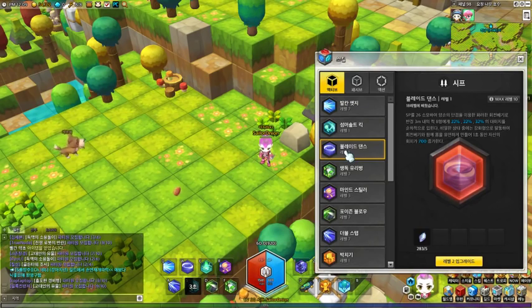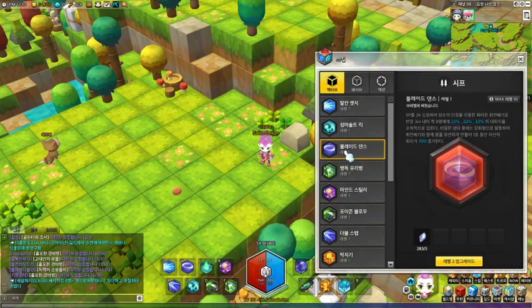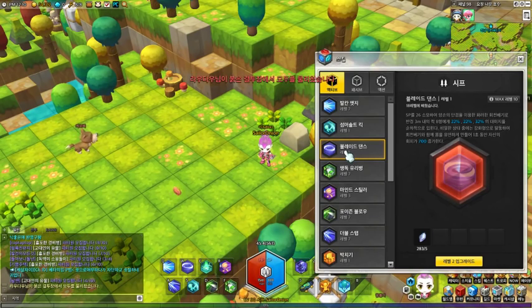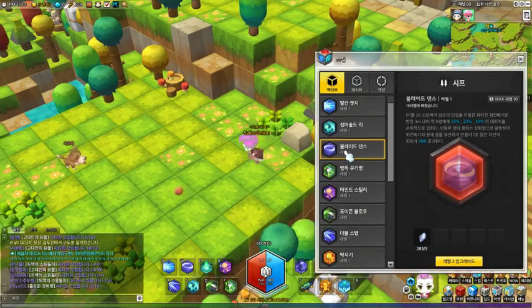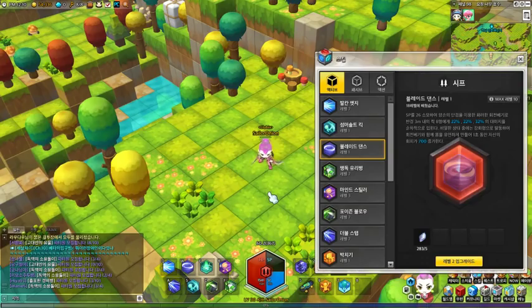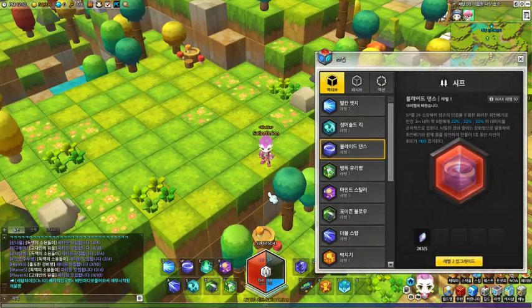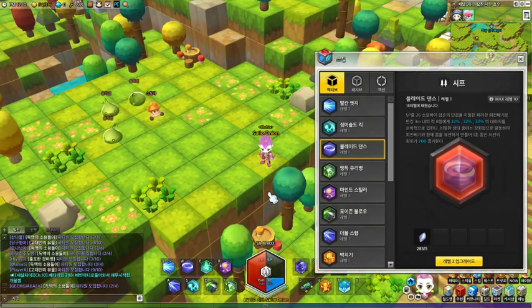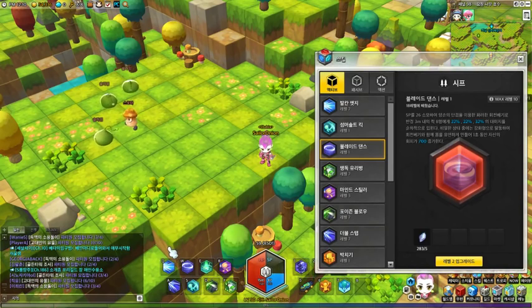The next ability is called Blade Dance. You consume 26 SP and spin, attacking a 3 meter radius hitting up to 8 monsters for 22%, 22%, and finally 32% damage. Once in a mean state, your body becomes nimble and for 1 second you increase your avoidance by 700. Blade Dance is your main mobbing ability — it just spins and hits them 3 times. Getting a mean state is pretty random and hard to consistently maintain, so you have to constantly watch the bottom left to see if you get the proc.